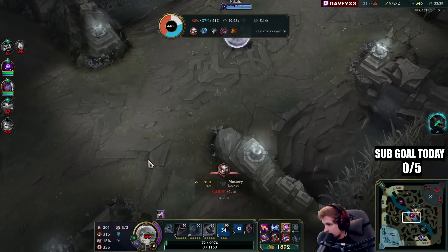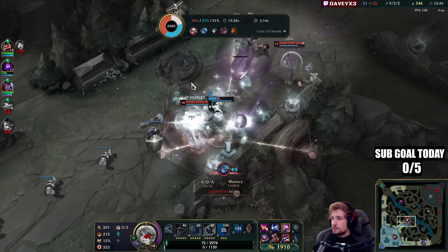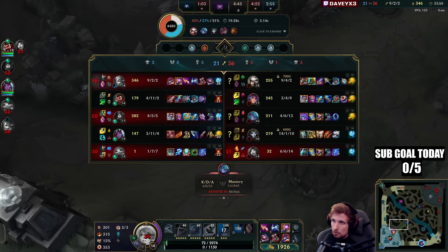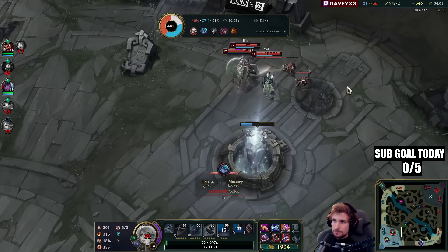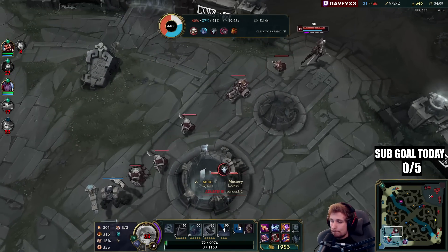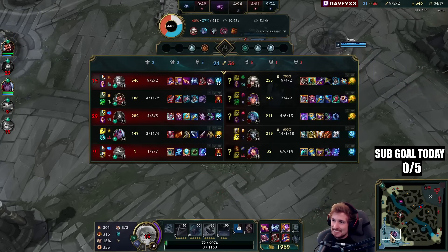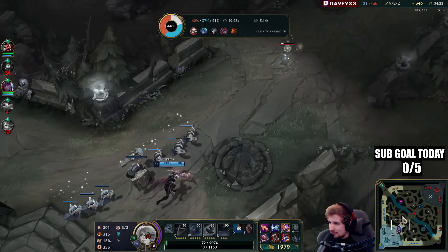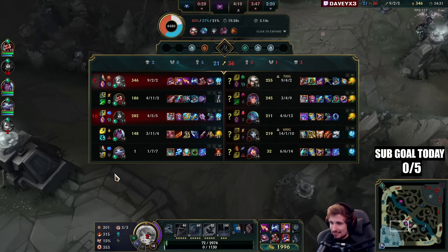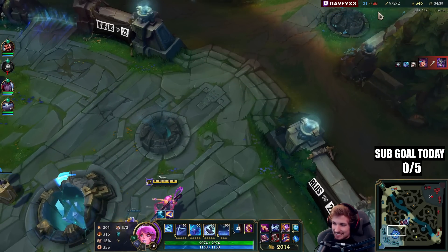Of course I get CC chained — that sucks. This was a very important decision: if I backport, they'll get the objective. If I decide to fight them and try to 1v9, I could prevent something — we could get the Baron or even the Dragon. I could have killed all of them but I got CC chained. They're not finishing the game — that's a mistake. My AD carry is a minion right now. The enemy team could have just finished the game; I'm like the only useful person, and my cannons can't defend the base.